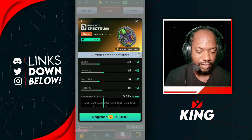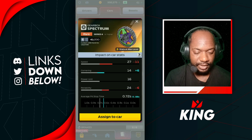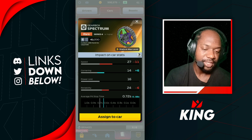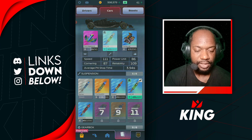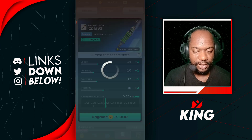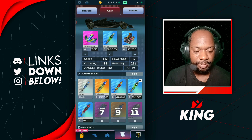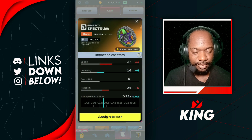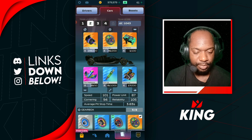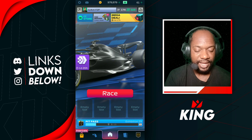So we have the Spectrum and the Verdict — the Verdict is still stronger than the Spectrum at this stage. But if we're going for a fast pit time, the Spectrum would be the thing to go to. The Icon V3 is gonna increase our pit stop time a little bit more, so at 3.9 we could just go to the Spectrum for the fast pit stop time at 3.83. Looking good there.